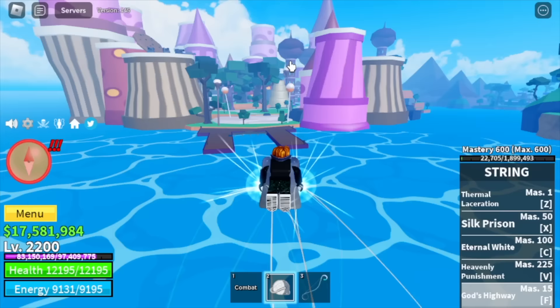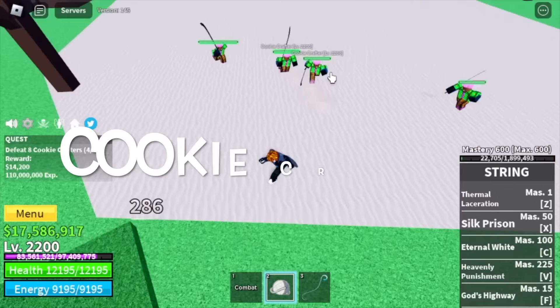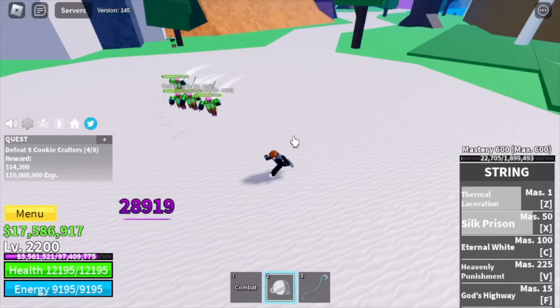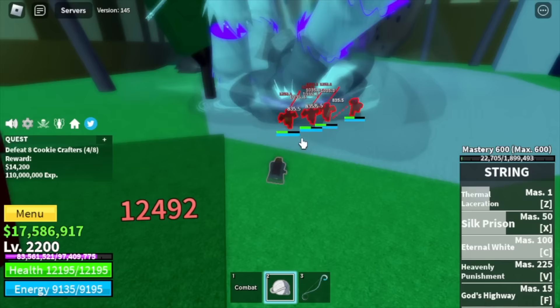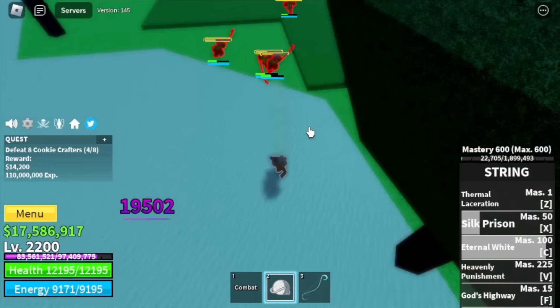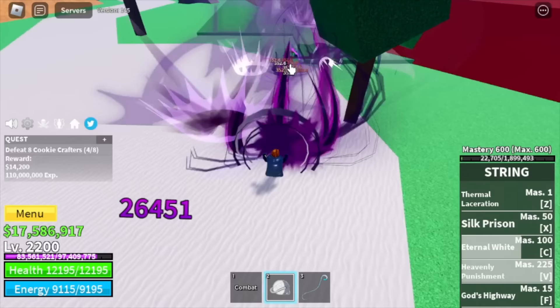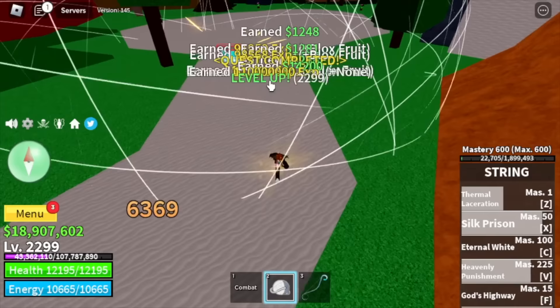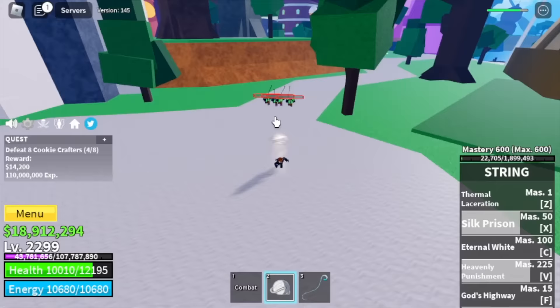After that, next up, the Cake Island. Our target here is the Cookie Crafter. These mobs are very easy to defeat — easier compared to the Peanut Scouts. They don't have long range attacks, so they cannot damage you as long as you maintain distance. Peanut Scouts spawn faster, so if you wanna grind faster, stay there. But Cake Island is more beneficial if you want to summon the Dough King.